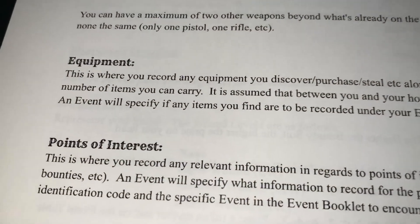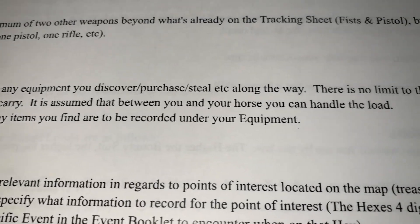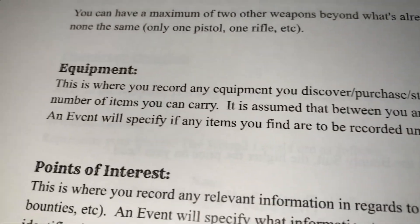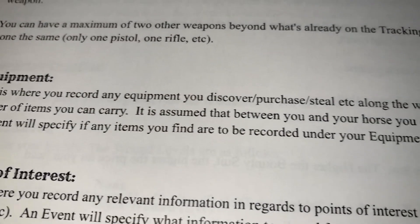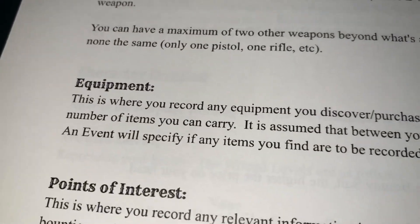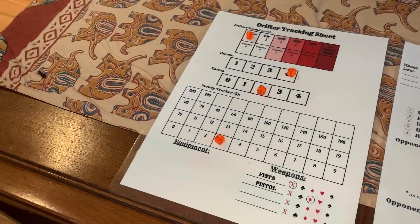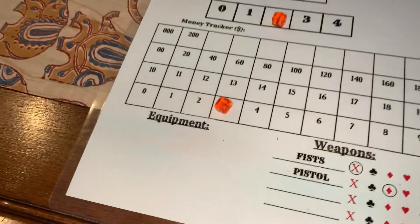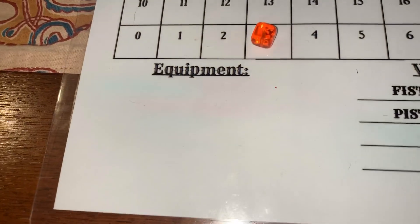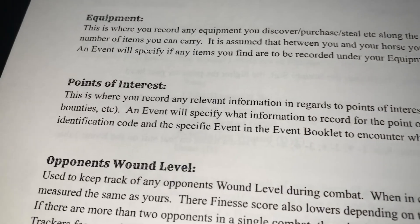After weapons, it goes on to equipment. This is where you record any equipment you discover, purchase, or find along the way. There is no limit to the number of items you can carry — it's assumed that between you and your horse you can handle the load. Equipment is recorded on page one of the tracking sheet.